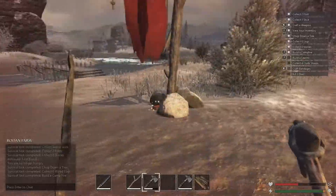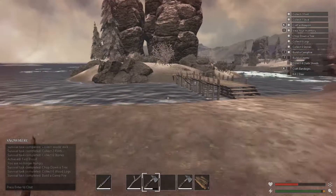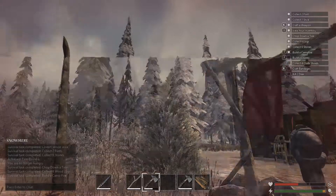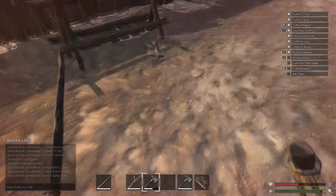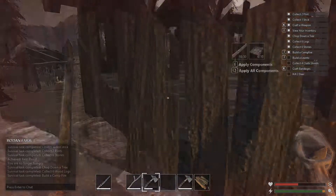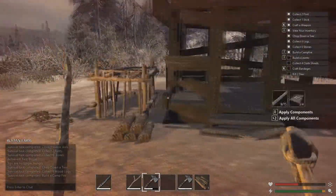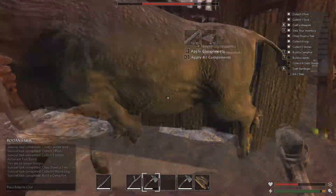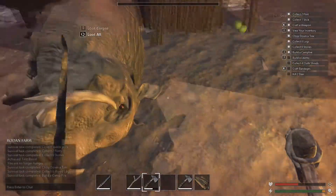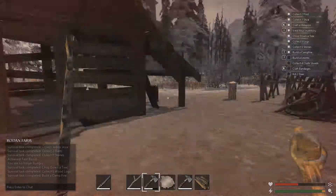Craft bandages when I kill two deer — so much to read. There's the exile system. Craft bandages. I seriously need shoes. I can actually rebuild that burnt house too. Another one is coming — hello! This sword is pretty freaking good. Dead, dead, dead — sorry, really sorry. I'm trying to be a civilized savage.